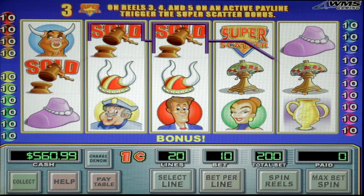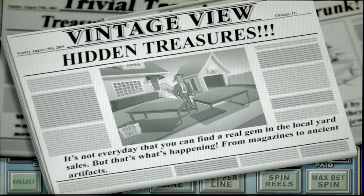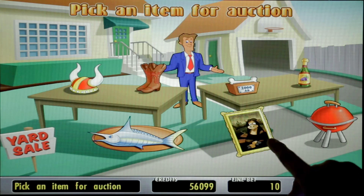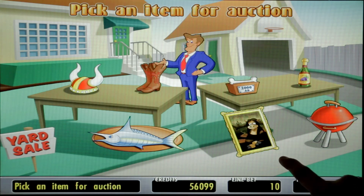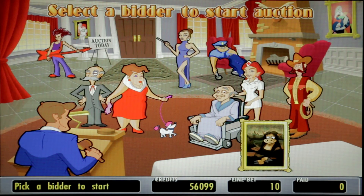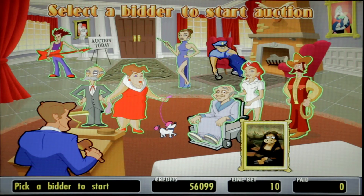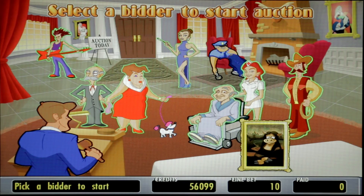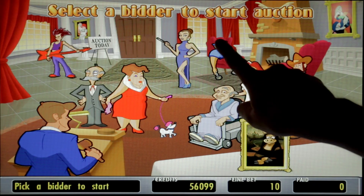There we go — hidden treasures! We're in the bonus. 'Help me choose a work of art to sell at the auction.' Should we do the Mona Cowlisa painting, or the boots? Let's do this one — the Mona Lisa! Are we ready to start? Yes we are. So it's kind of like the sequel. 'Touch any character to start the auction.' I'm actually quite impressed with the graphics on this. Our characters are waiting to bid — just touch one and we'll start the bidding.